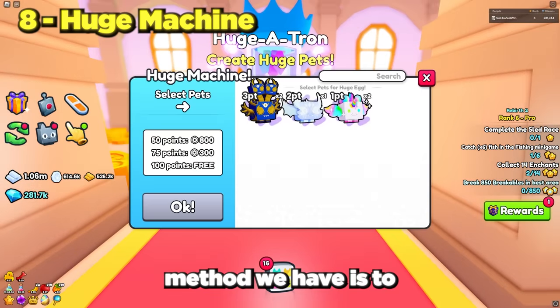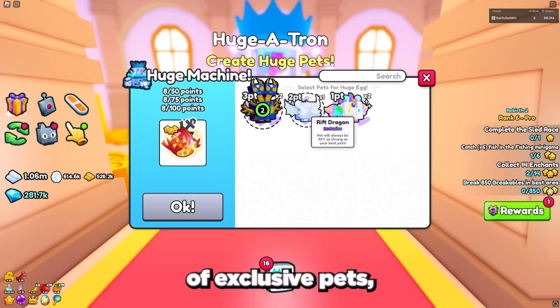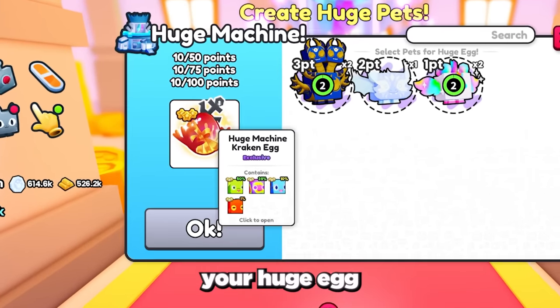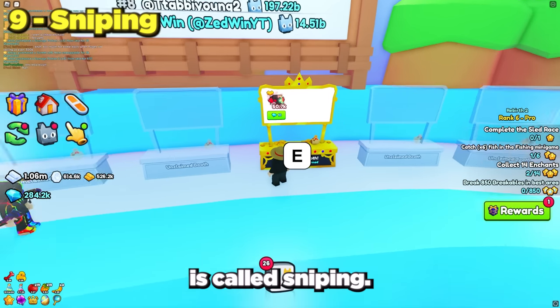The next method is to use the Huge Machine at the castle area. If you have lots of exclusive pets, you can use this to fuse your exclusive pets together and get a Huge Egg, then open up your Huge Egg to get one of many unique huge pets. The next method is called sniping — this is where you go into the trading plaza and find items that are selling cheaper than their normal value.